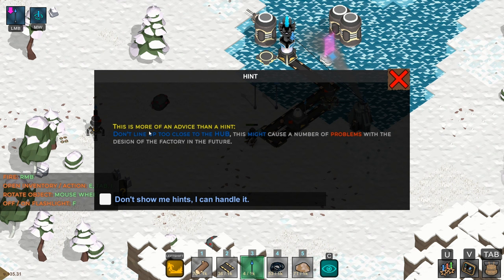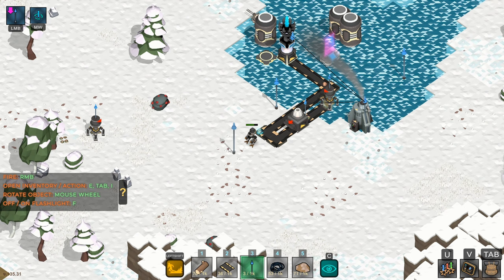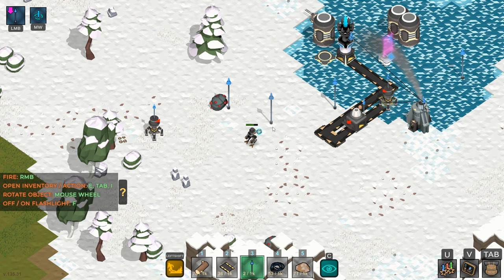Okay, there's more advice here: don't line up too close to the hub — this might cause a number of problems with the design of the factory in the future. They're saying don't crowd the hub area because you're gonna need to feed a bunch of stuff in there. That could reach — let's see if we can make this happen.